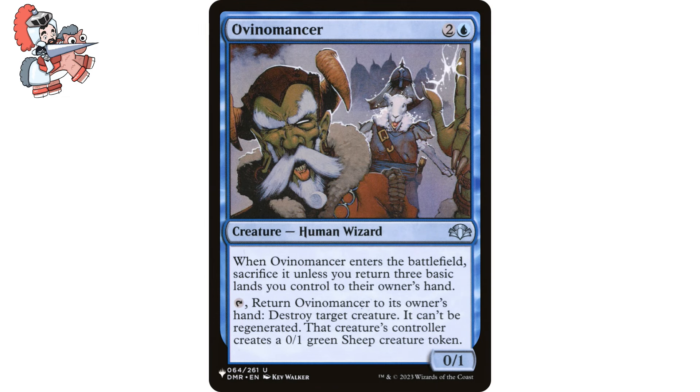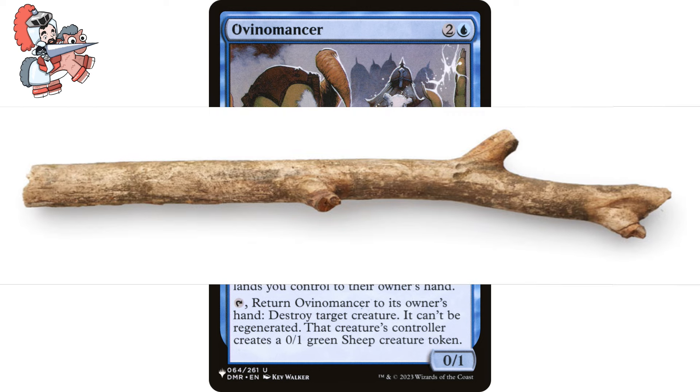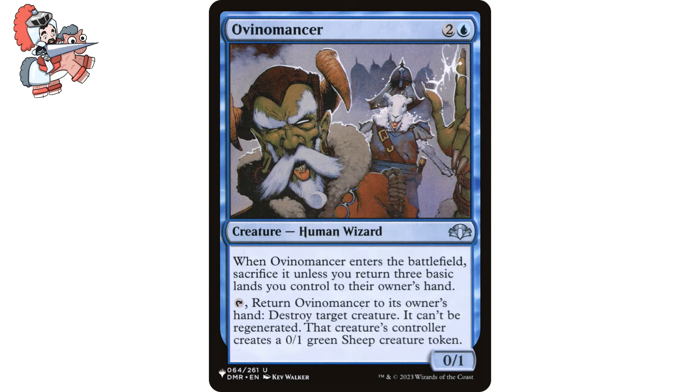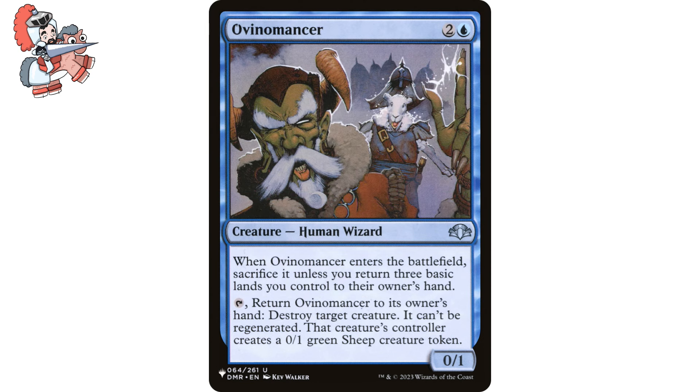Moving on to Ovinomancer. Two and a blue creature, human wizard. This one's from Dominaria Remastered. It says when Ovinomancer enters the battlefield, sacrifice it unless you return three basic lands you control to their owner's hand. And then you can tap it, return Ovinomancer to its owner's hand, and destroy target creature — it can't be regenerated. It creates a green sheep creature token that's a 0/1. I have legit never seen this card before, but it's super fun removal on a stick. We do pay a steep price for casting this, but I think you can make it work by running decks heavy on mana rocks. The ability here is quite rare to see in blue since blue is usually sneaky with bouncing and counter spells, but this literally just tells us to destroy a creature. And I know there are some really fun mono blue landfall decks that wouldn't necessarily complain about having three lands back in hand.